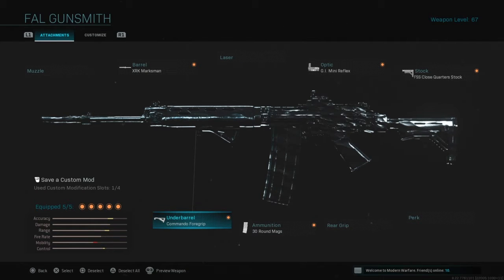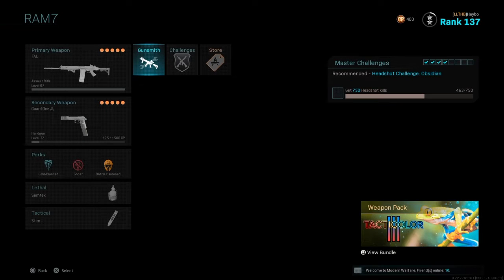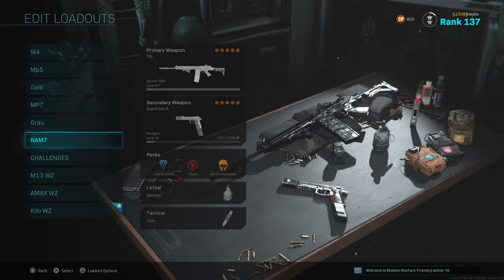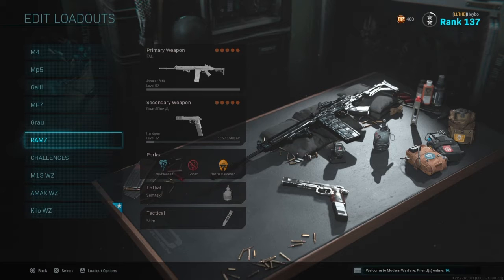I highly recommend you guys try this class setup. If you did enjoy this video leave a like on it, subscribe if you are new. Let me know down in the comments if you guys have any other different Fowl class setups that you enjoy — put them in the comments, I'll check them out, might even run some games with them. This is a class that is staying in my permanent create-a-class. I even took the RAM-7 off and replaced it with this Fowl. I highly foresee this thing getting a nerf here soon, so use it while you can. If you want to try to get obsidian on the Fowl, do it now. I'll catch you guys later — Heybo signing out, peace.